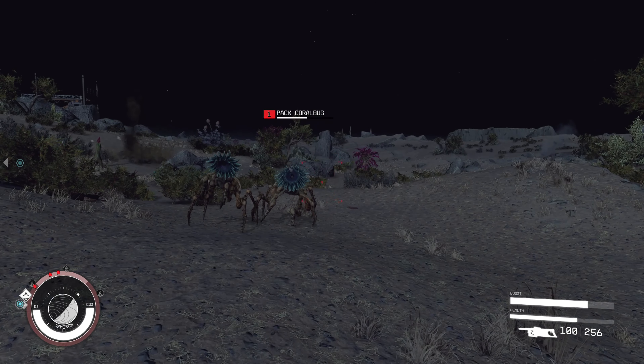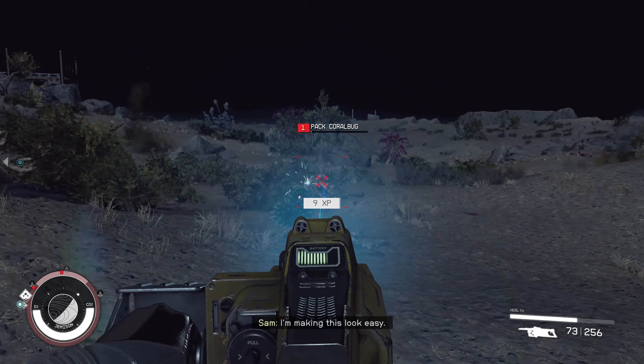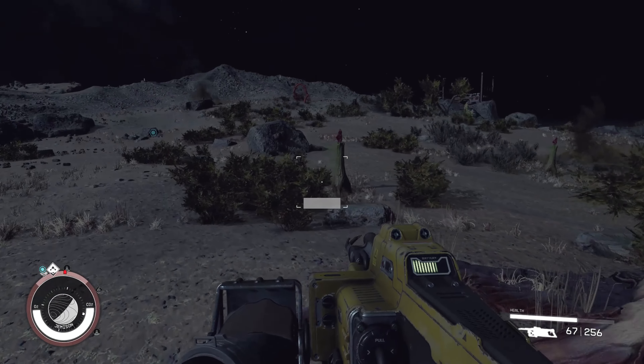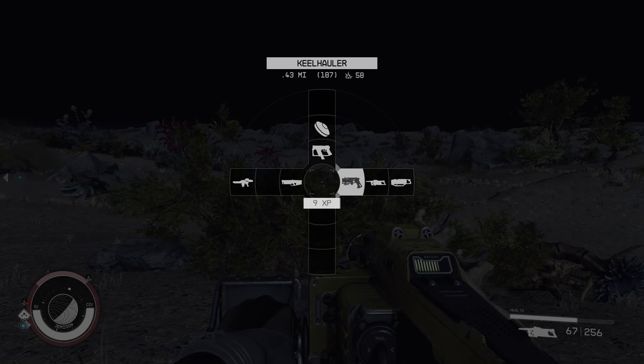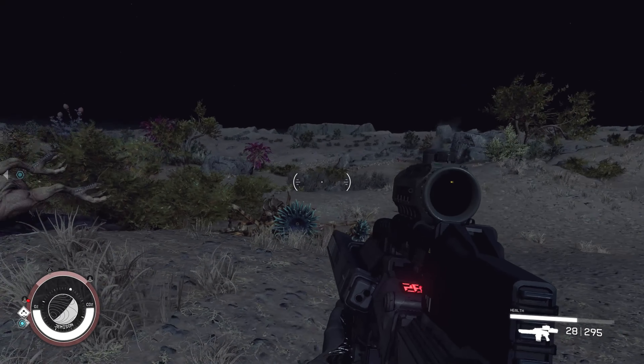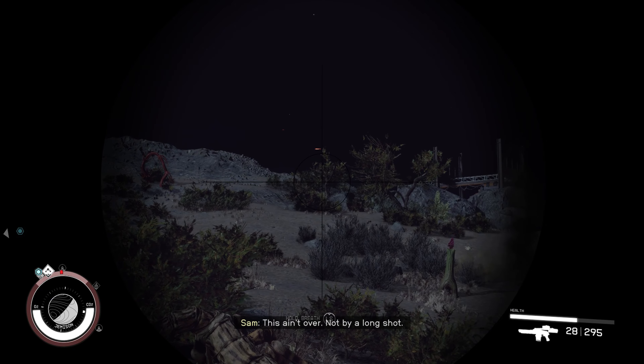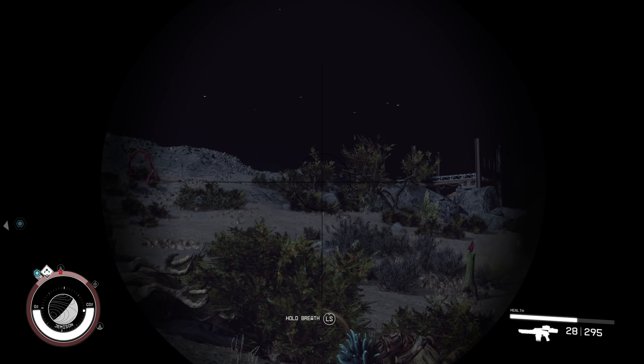As a bonus tip: early in the game you'll receive a note called the Secret Outpost. Go ahead and read it — it will unlock a mission called Mantis. I suggest doing this mission as early as possible because the reward is really good. Bring a whole lot of health packs and quick-save often.